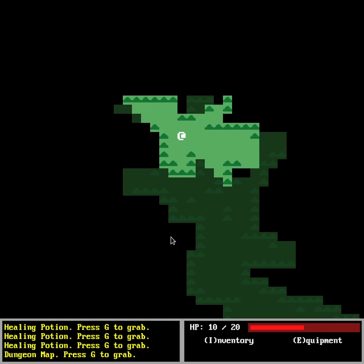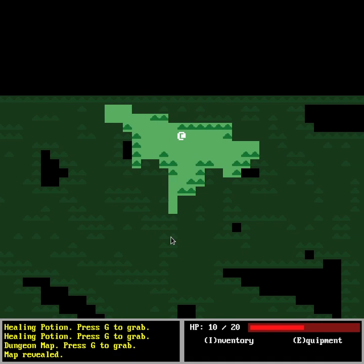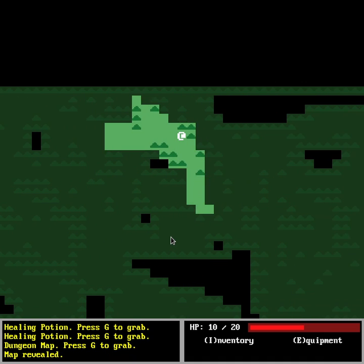The potion heals 6 health points and the map is going to rebuild the whole map. If we press escape we keep the inventory, and if we want to use one of the items it's very easy — we only need to press Enter. I'm going to execute the map and then you can see how the whole thing is rebuilt.